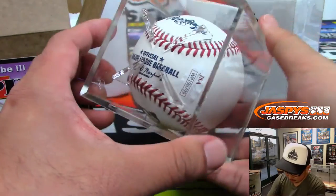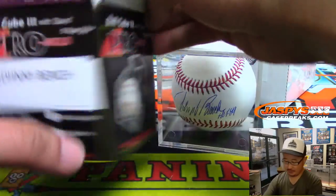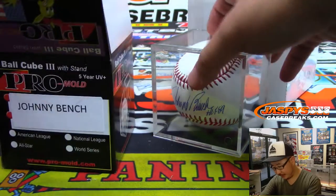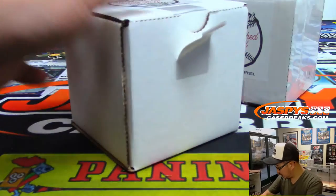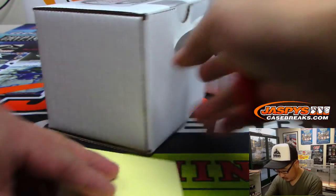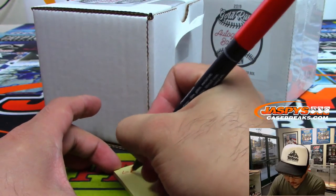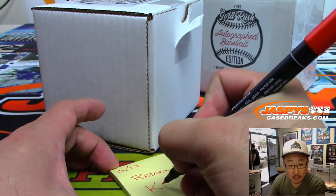There he is — there's the Hall of Fame inscription right there, and there's the corresponding JSA sticker. Johnny Bench — who's got Mr. Bench? That is for Bradley. There you go, Brad. So that's for Bradley Quinter, and this is break number two.